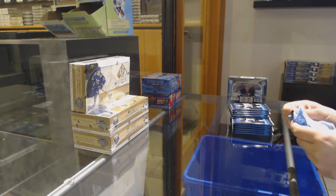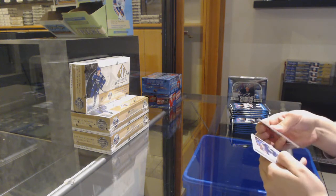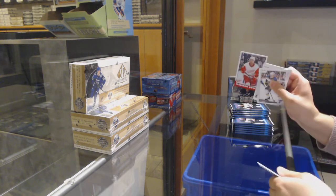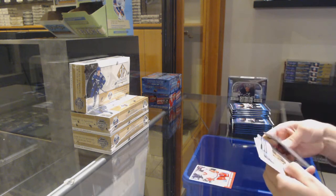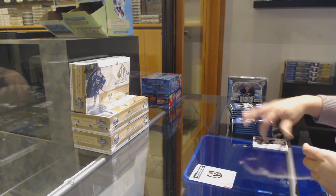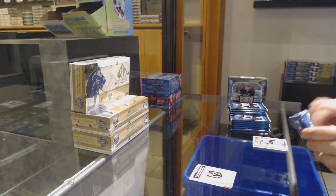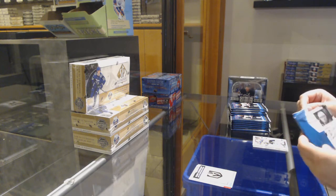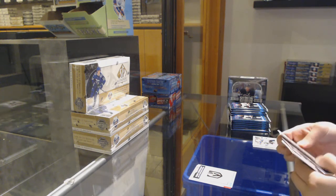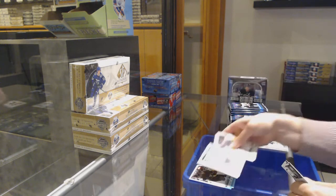That one wasn't okay, never mind. It wasn't horrible, but it did not come apart nicely. Alright, Madison Bowie Retro and a Vegas team checklist. Yeah, they just kind of like split into two layers. Marquee Rookie of Keegan Colasar and a team checklist of Edmonton.